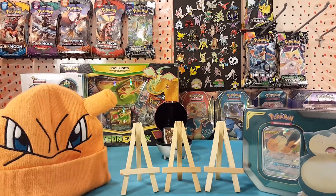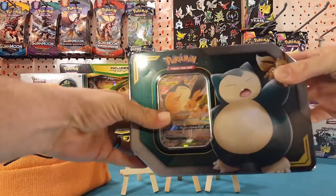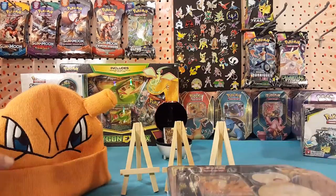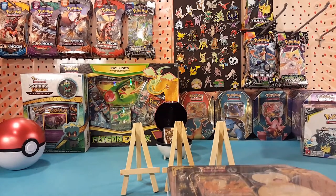What's up guys, I'm Matt and today I'm opening up one of the new tag team tins — the Snorlax and Eevee tin to be precise. Let's put that lucky hat on and open this tin up.